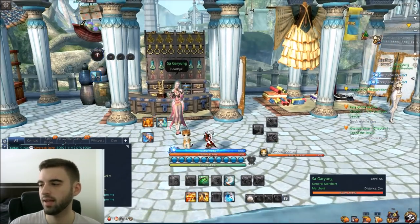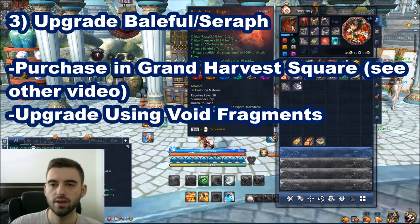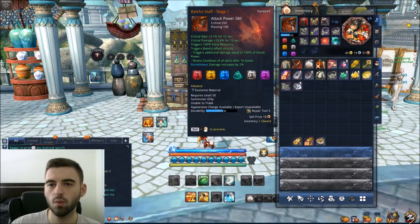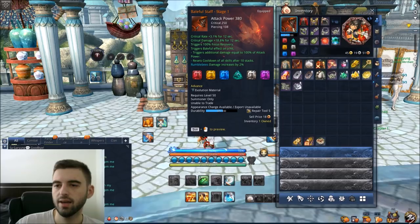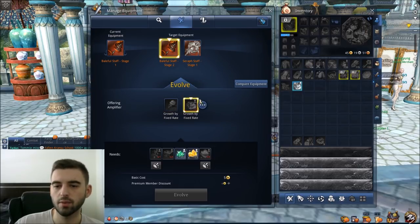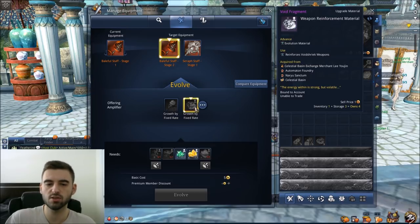After you get those accessories, move into upgrading your weapon. Playing through the level 55 patch gives you a Scale Burn weapon, which is not worth upgrading. You can actually purchase the Baleful or Seraph weapon outright from a merchant in Grand Harvest Square. If you played through the story from level 1, you'll have a Baleful or Seraph Stage 1 weapon from the Act 7 reward. To upgrade it, left-click on it, click Manage Equipment, then click the Void Fragment path — this is the cheapest way to upgrade your weapon all the way from Stage 1 through 9.